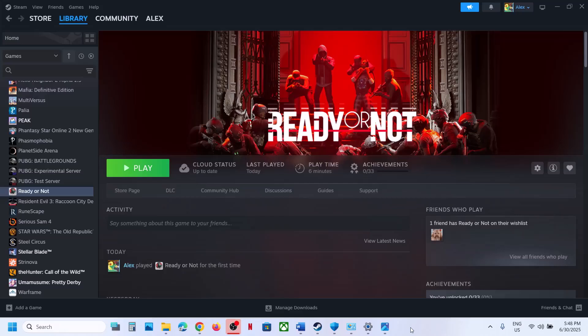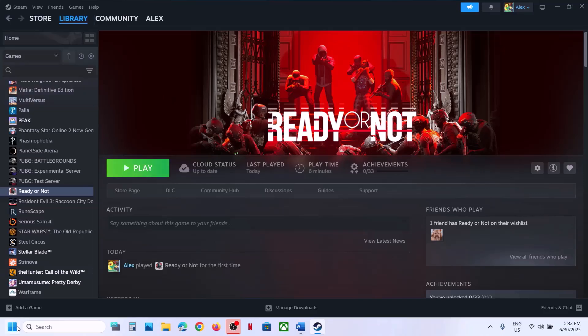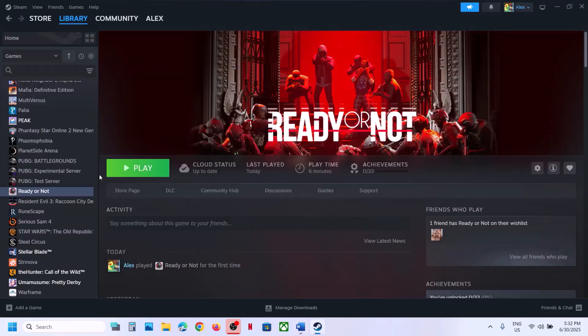Hello guys, welcome to my channel. Today in this video I'm going to show you how to fix when the game is not loading on your Windows computer. The first step is to restart Steam: go to Steam, click on exit, then relaunch Steam and launch the game. If that does not work, restart your computer once, and after the system restart, launch the game.